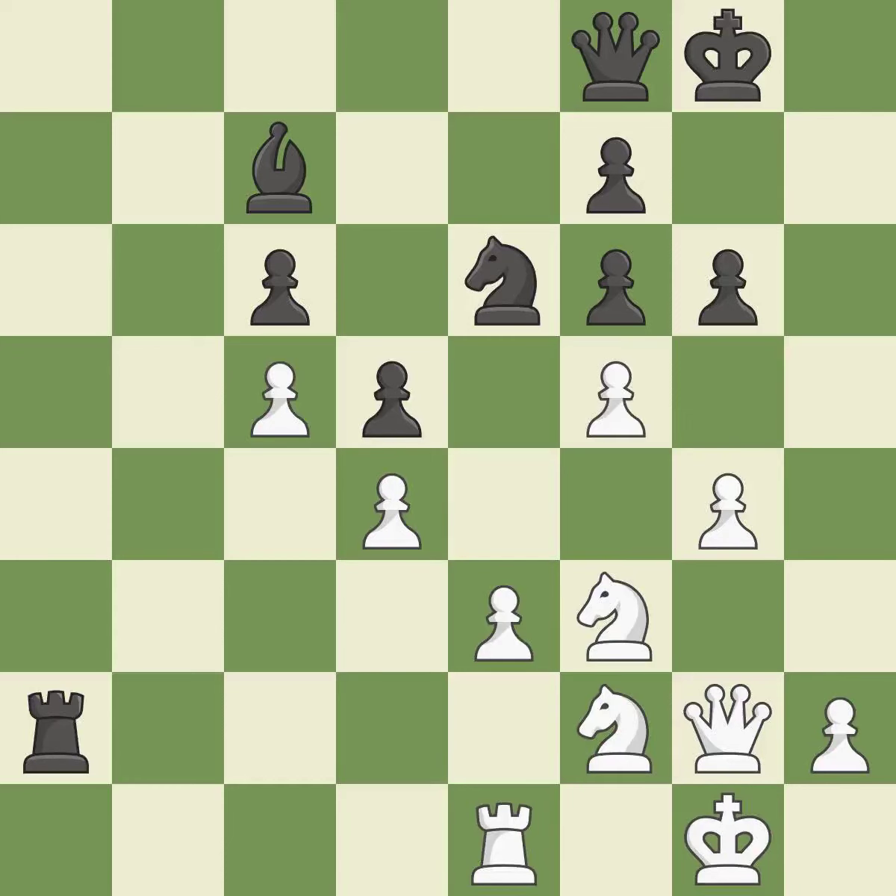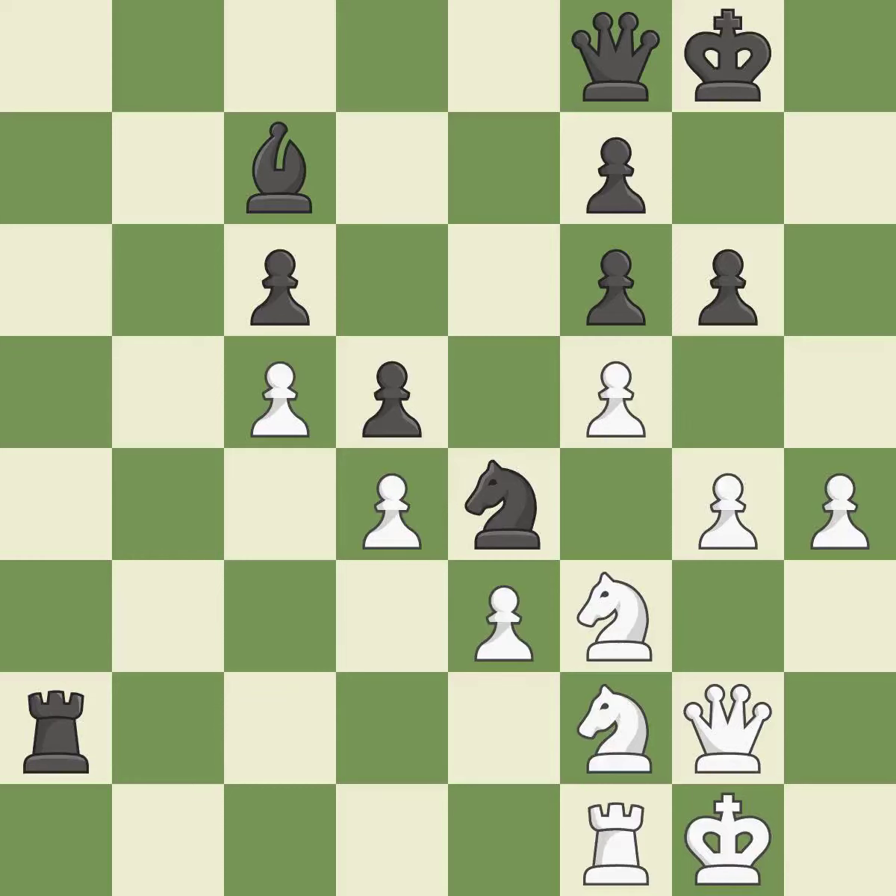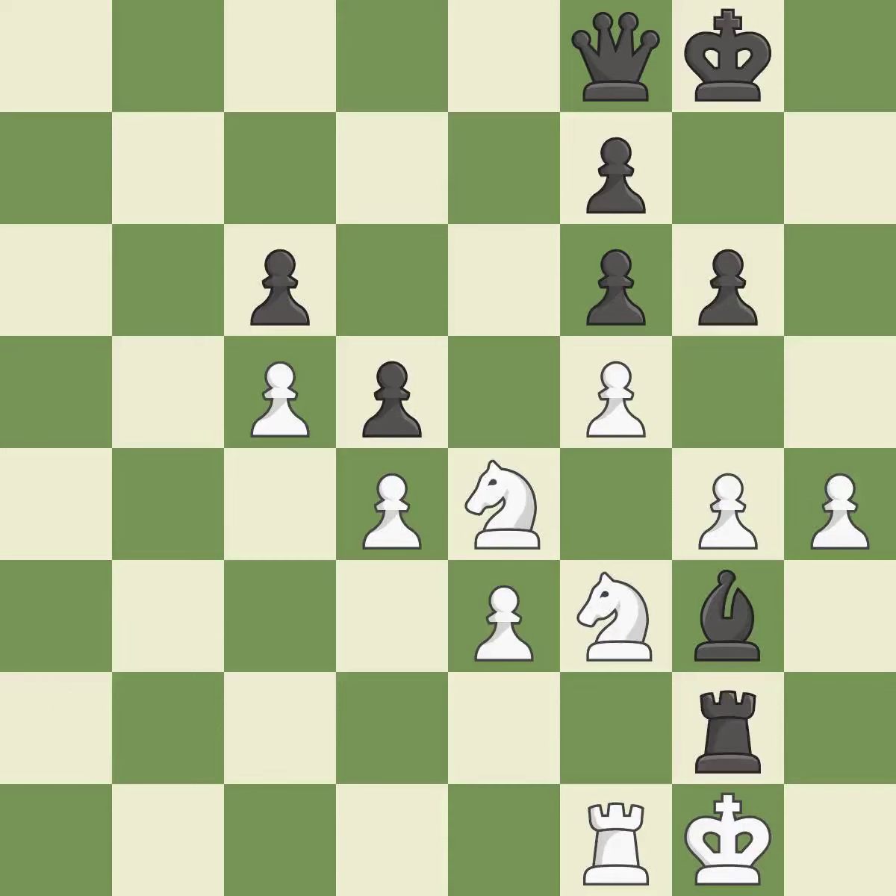This poses a threat to an outpost manned by a knight; it is incorrect. This causes material loss — there was just one smart move to be made — it is a mistake. This wins material. This is the only move that works — it was a game-changing move, giving black a winning position — it is a great move. This defends the knight who was attacked — it is quite good. This is winning stuff. This reveals a rook attack — it is ideal. That queen was open for business — it is ideal.